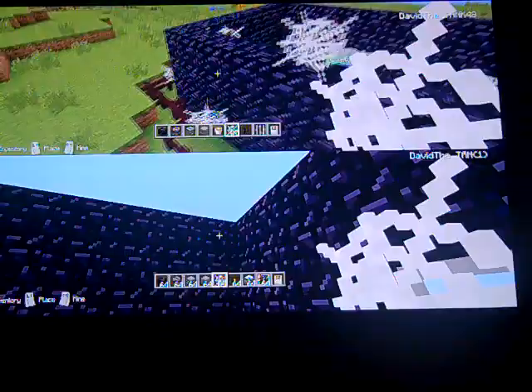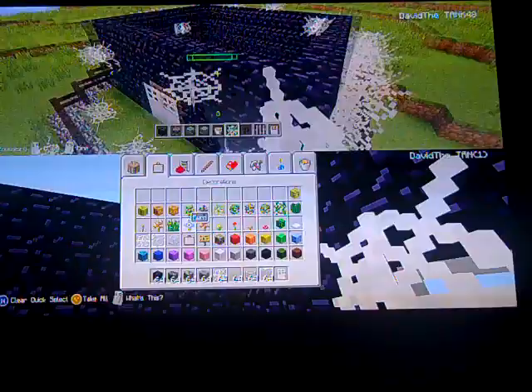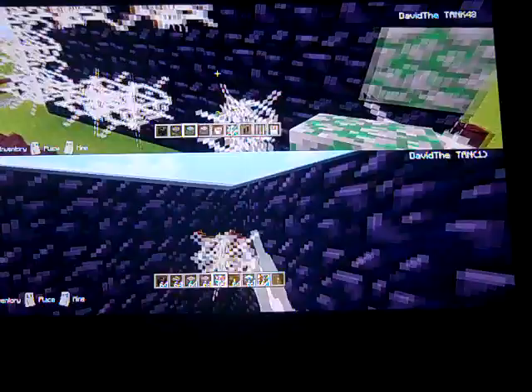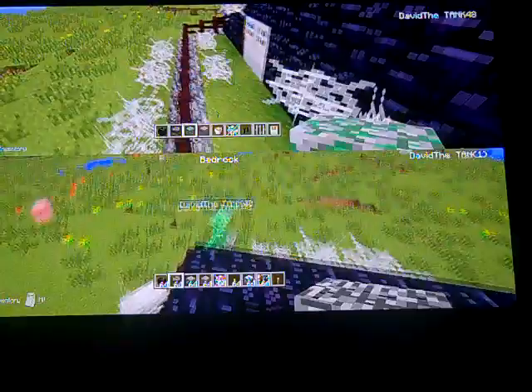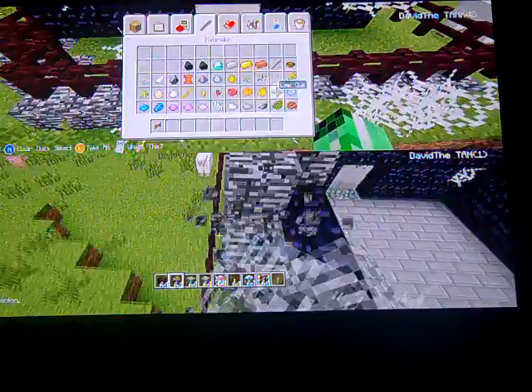So when we have these, we'll just put little cobwebs in the corners. Okay, so I guess this is how you make them onto the house.